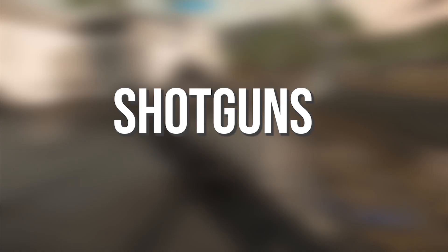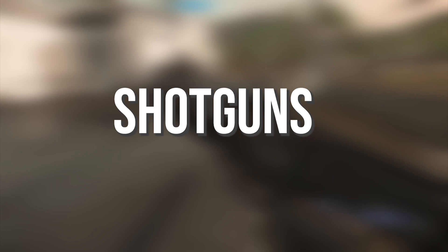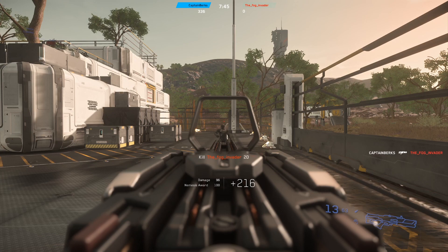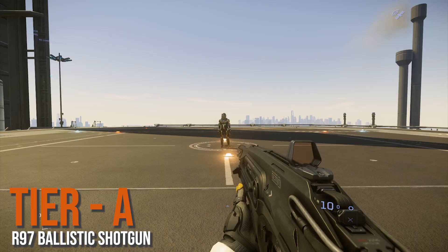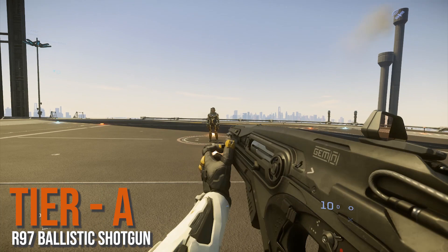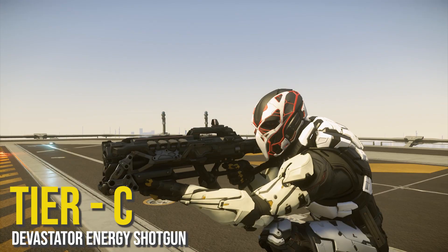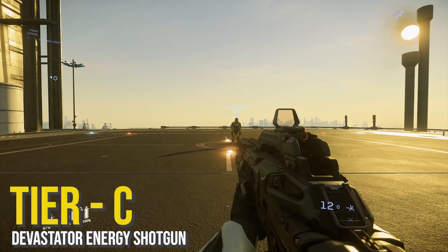Next we have shotguns. Any shotgun is going to be a one-hit kill if you're close enough. First we have the Ravager twin shotgun at tier A — very very good. Then we have the R97 ballistic shotgun at tier A as well — also very good and arguably the longest-range shotgun in the game. Then we have the Devastator energy shotgun at tier C, mainly because the charge time and the range just don't make it worth it. It's a really cool gun, but it's just not very deadly.